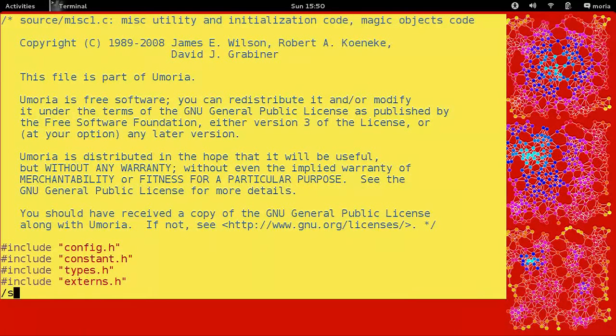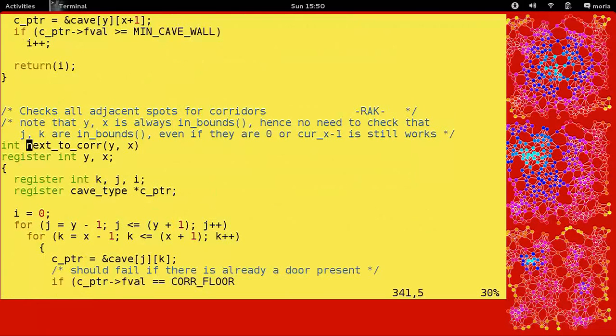misc1. The function 'next to core' checks all adjacent spots for quarters next to corridor — that makes sense. Note that yx is always in bounds, hence no need to check that. JK yarn bounds even if they are 0 or cur_x minus 1. Somebody needs to learn how to write English.